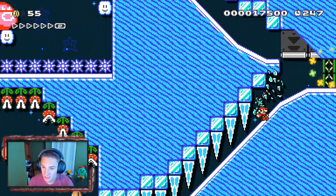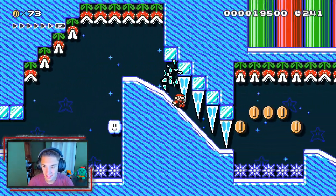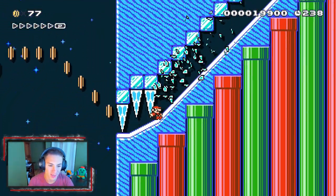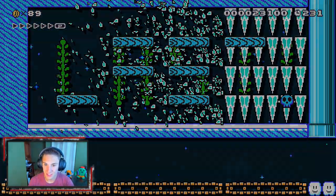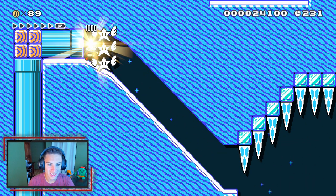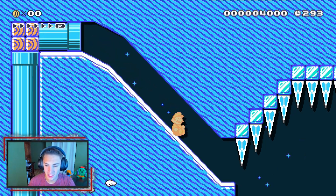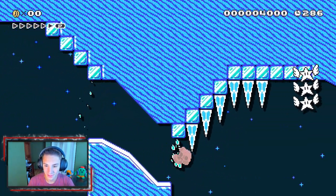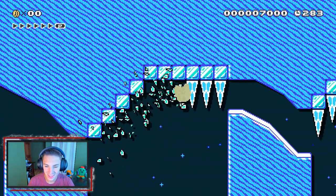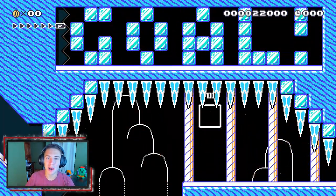Oh my god, this is such a good level! You gotta learn when to short hop and when to do a long hop — this level's crazy. There's our checkpoint! We get a star and everything, let's go! Going back inside the pipe, we try this again with the star — do a roll, little hop. Yeet, yeet! Yo, this level is awesome. It's all just timing your hops. That's one of the best popular courses I've played so far.